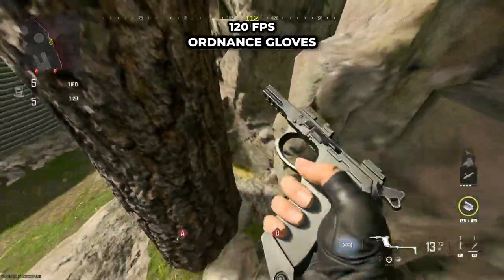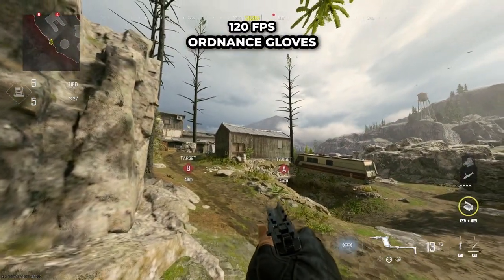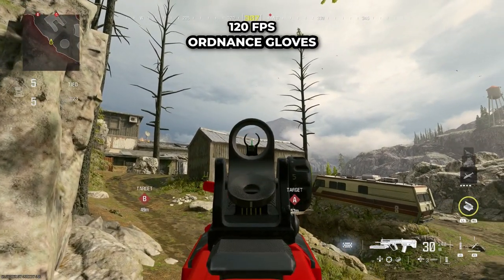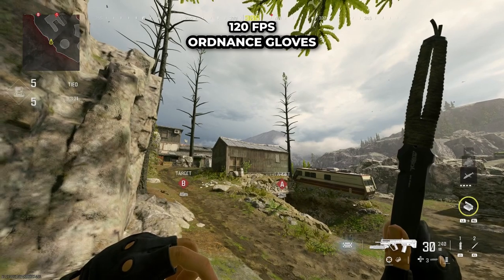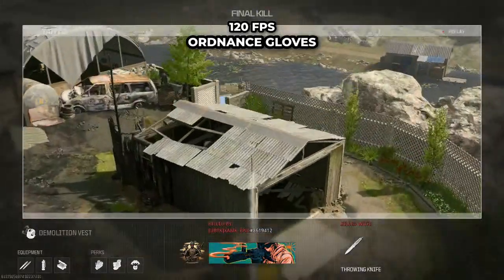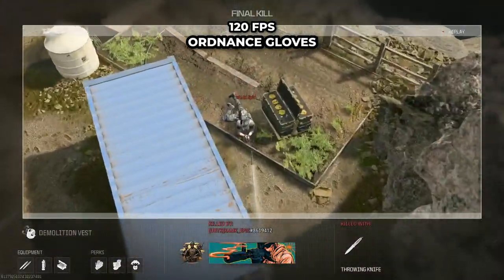Onto the bomb defense now. For the first one, push into this tree and you're going to see these two white dots on the roof. Put the bottom part of your throwing knife crosshair just in the middle of these two dots so the bottom part is resting on the corrugated bit of the roof. Pause the video and then throw.